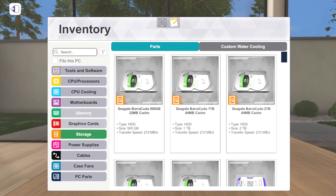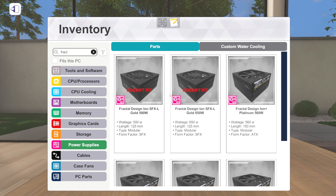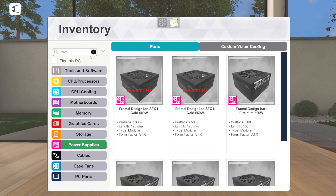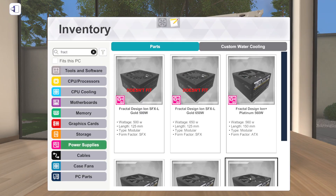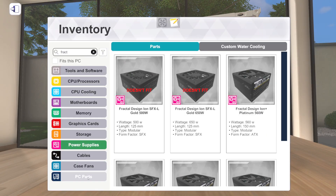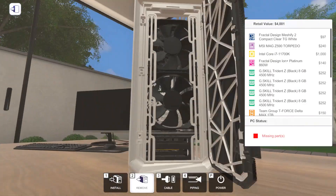Let's get a power supply in here. Fractal Design does have power supplies in the game - they even have SFX power supplies, which is pretty unique. We're going with the 860-watt Ion Plus Platinum. Just need to remove the bracket, install it, and get the bracket back in place. That's our power supply done.